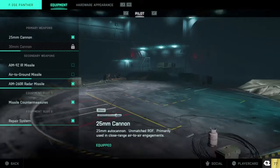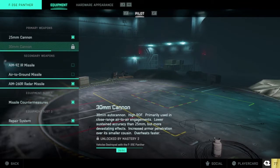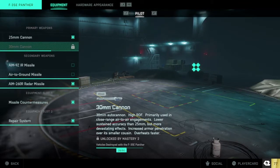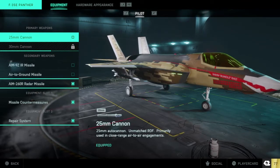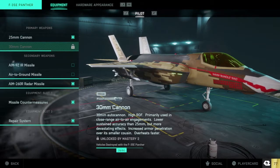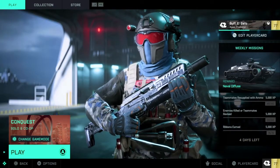If you look at the jets, you're going to have a few options. You're going to need 10 vehicle destroys for the repair system, 20 for the air-to-ground missile, 30 for the radar missile, and 60 for the 30-millimeter cannon. Once you get these leveled up, you're going to want the 30-millimeter cannon, the air-to-ground missile, and repair.